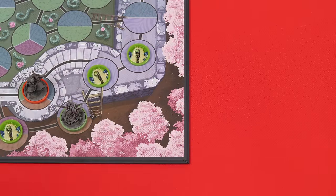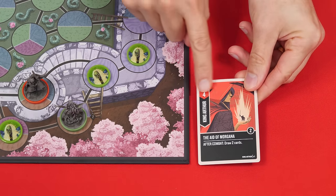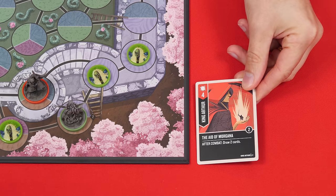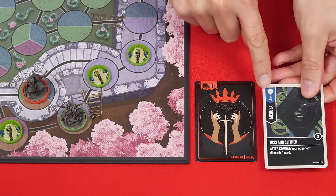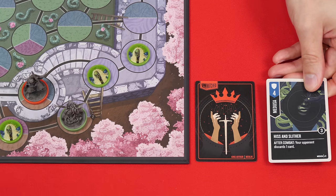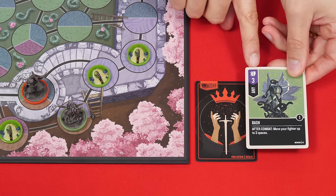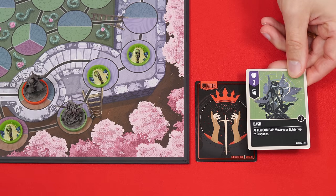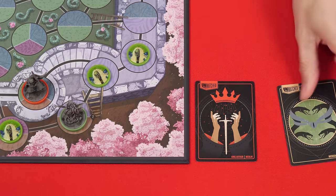If you don't have a valid target, you can't attack. Assuming you do, the attacker chooses and places face down one attack card from their hand — attack cards show red in the corner with a burst symbol, and the name shown must match the character using the card. Then the defender may pick a single defense card, which is blue with a shield icon — but the name on it must match the defending fighter, not just any fighter. The defender can even choose not to play a defense. Cards with purple in the corner and a versatile icon can be played as either attack or defense cards, and count as both for other game effects.